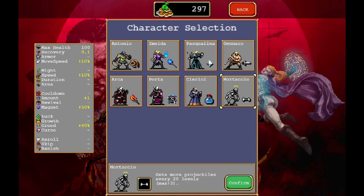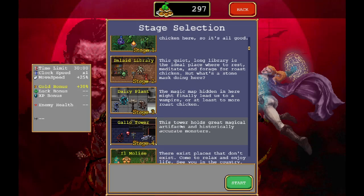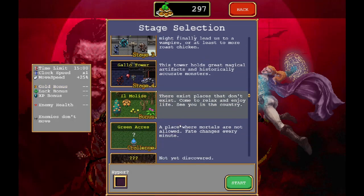Let's do Antonio again — should I do Arca? Maybe Arca, let's do Arca. Weapon cooldown is reduced by 5 every 10 levels, level 30 being the best. Sure, let's do Arca. Enemies don't move — let's do the challenge one, Green Acres, on hyper mode.